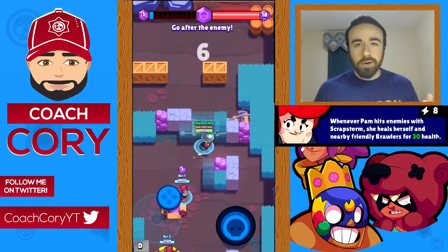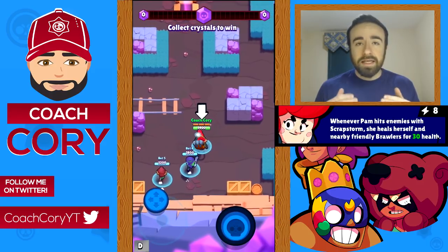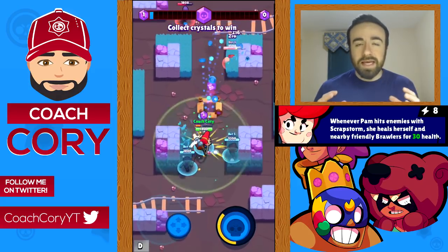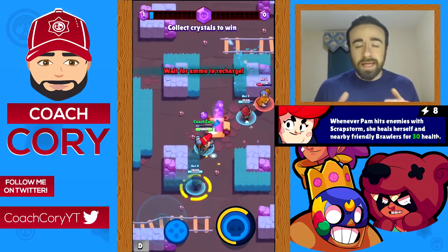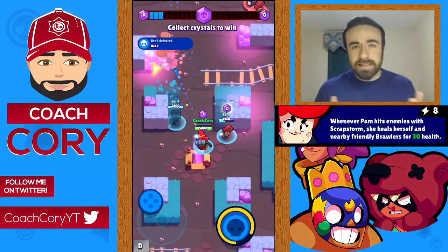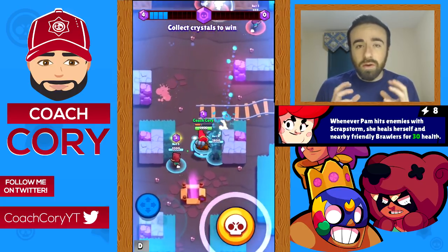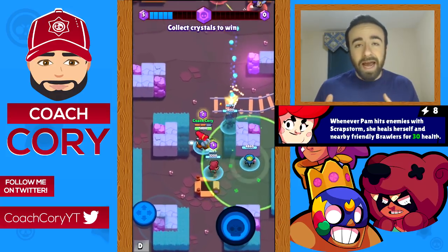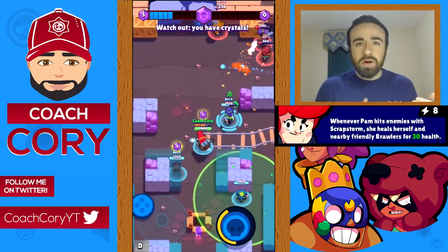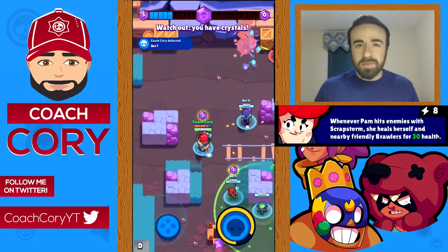Pam's star power is whenever she hits any of her shots with her main attack, it heals her and whatever ally is in the area 30 health. The radius is about the area of her healing turret — a pretty large radius. If you're hitting your shots and you're near your healing turret it's actually quite a good amount of healing, especially if an ally is in range. In my opinion Poco and Pam's new star powers have solidified them as the two best gem carriers in Smash & Grab by far.